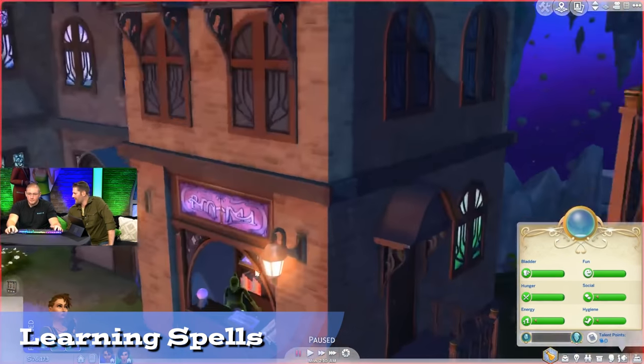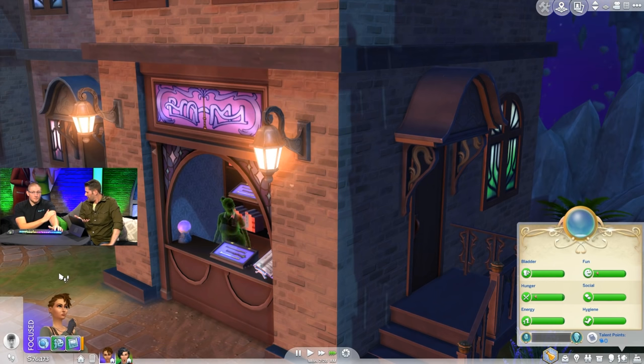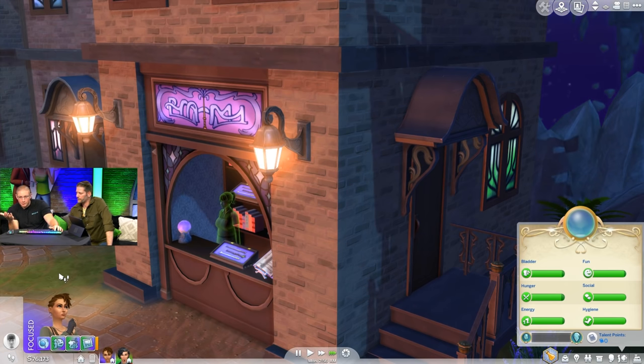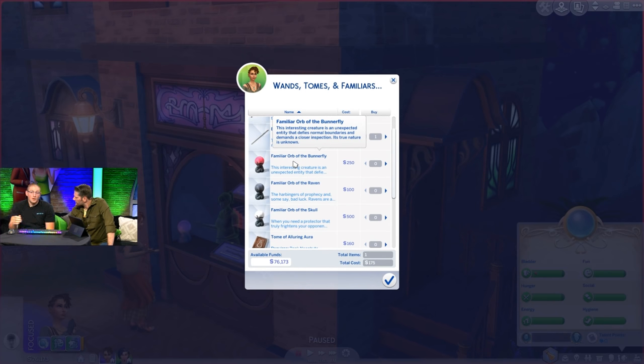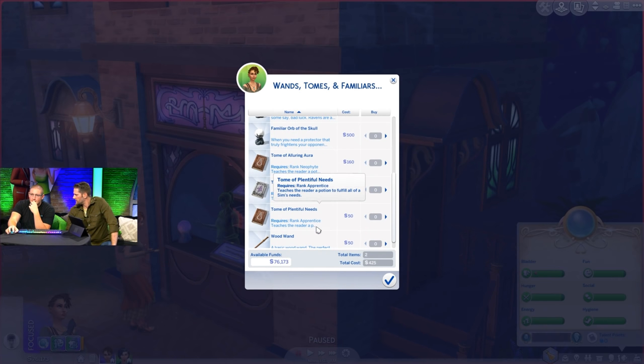Sims can practice spellcasting, purchase spell tomes, or search bookshelves in the magical HQ to learn new spells. You can also get spellcaster training from the sages. There are three special spells only available from the three sages — the highest-rank spells have to be learned from them, so start building those relationships. Spells require a specific rank to be learned, so you can get a tome but not be able to use it until your rank is high enough.